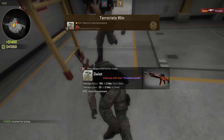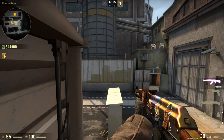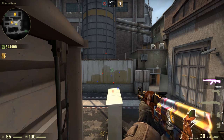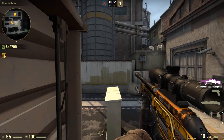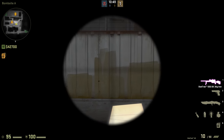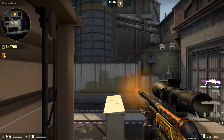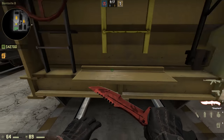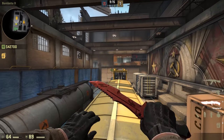It's possible to shoot while on a ladder, but don't — because you'll miss. The inaccuracy from climbing a ladder is ridiculously high. You'd have more luck jumping off the ladder and trying to land a falling shot.